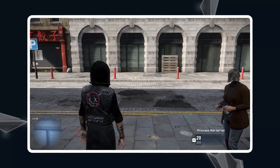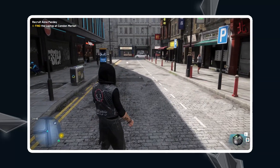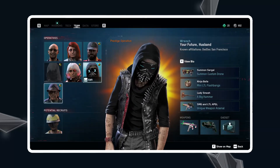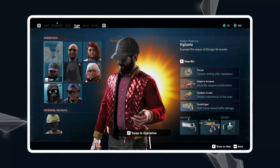As you can see, I've got the DLC characters in my base game. If I go to the team menu, I've got all of the prestige characters available.